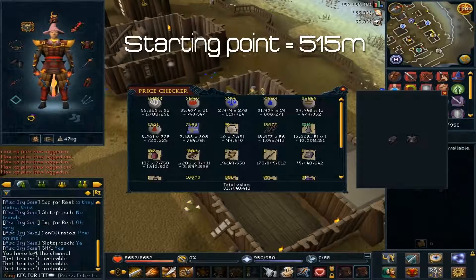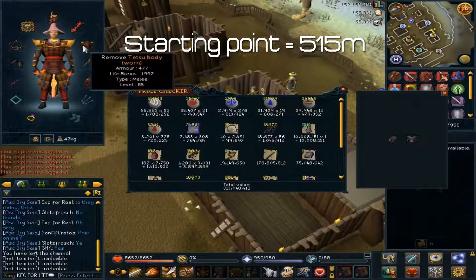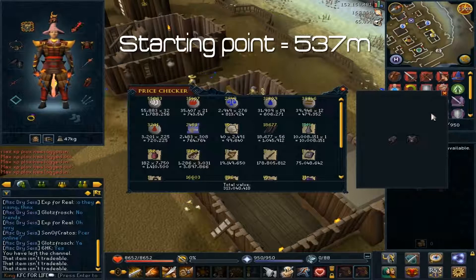Then my Tetsu — my brother made me the top and gave it to me, but I bought the regular Tetsu, not the superior. It was 6 mil for the helmet, around 8 mil for the body, and around 8 mil for the legs. So that's 537 mil before we even start our series.